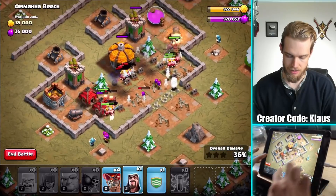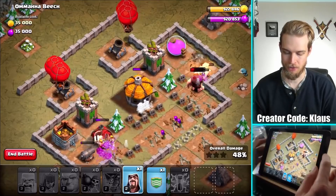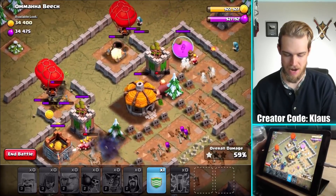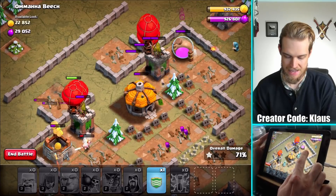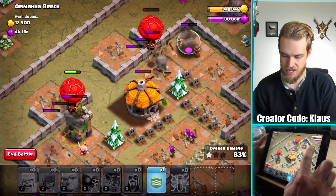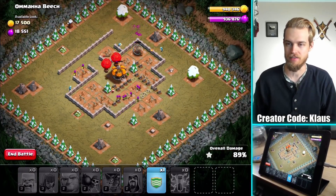Let's get a couple of balloons sent into the backside, and let's actually send in a wizard back there as well. I think this should be a three-star. The archer tower is the only problem, and if we can't get them down then we're going to have to send in the CC. But I think — no, that's going to be it. We got the three-star! Nice.